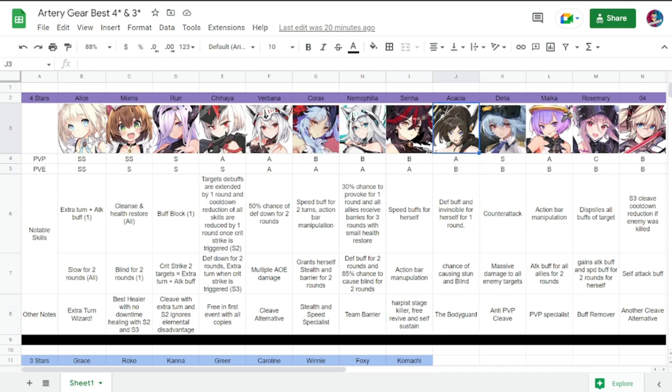Next is Akasha — PvP A, PvE B. She has defense buff and invincibility for herself for one round, plus a chance to cause stun and blind. She is called a bodyguard because she is a very good tank for her team. You might need her in PvP just for tanky team compositions.